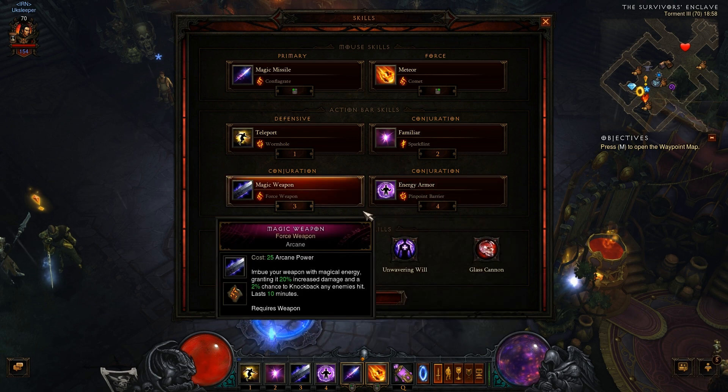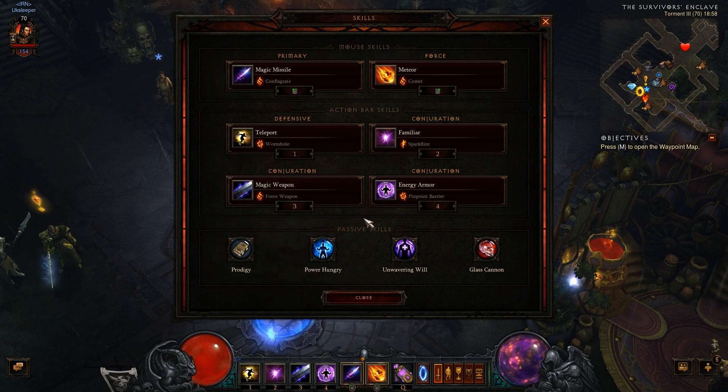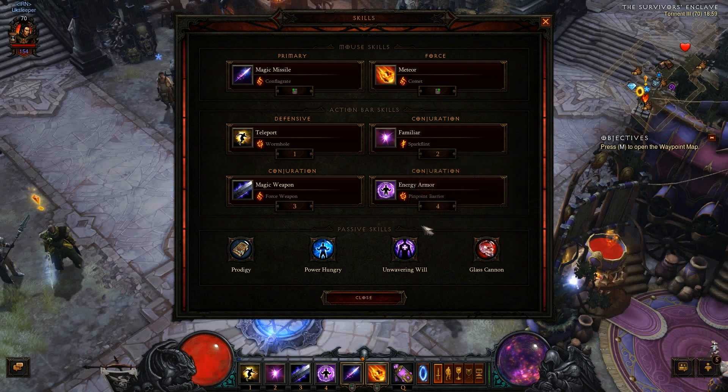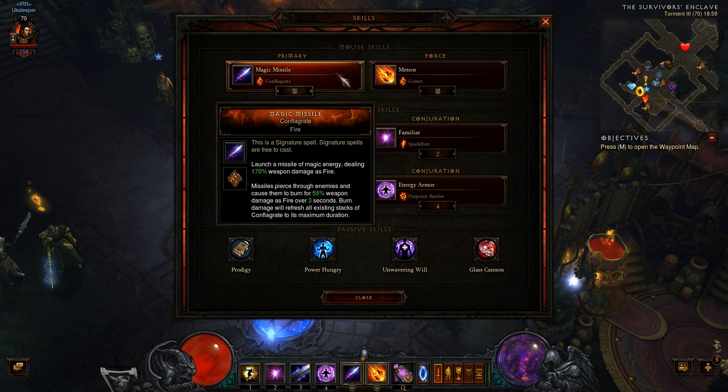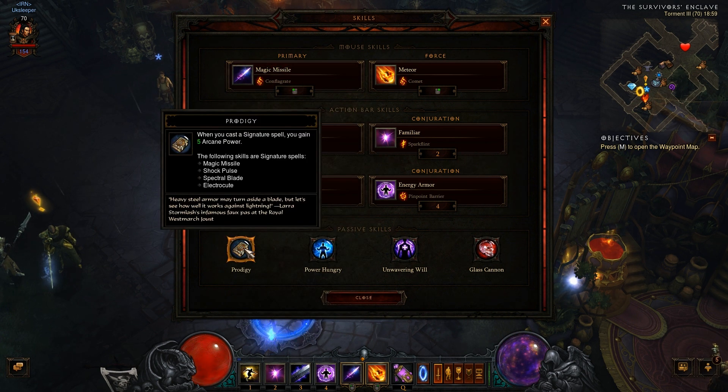Moving on to the passive skills — two of them you will always use, and two are optional. Prodigy is the first one all wizards should be using. The reason why is we don't even need to hit a target; we just need to cast Magic Missile or anything along those lines. It gives us 5 arcane power per cast. You don't need to hit anything, otherwise it would be too overpowered.